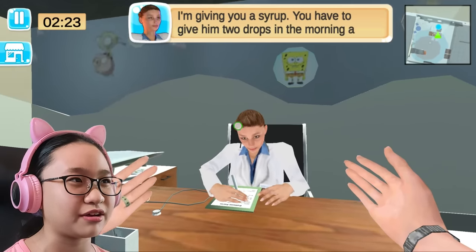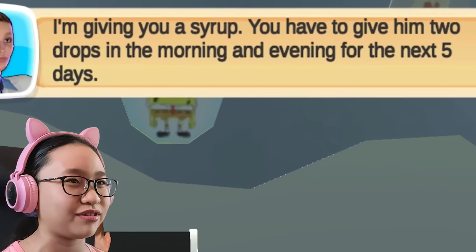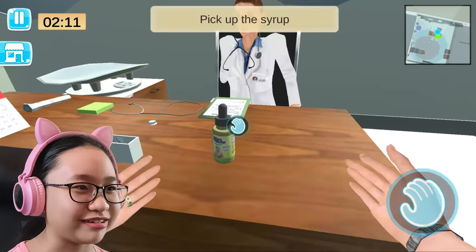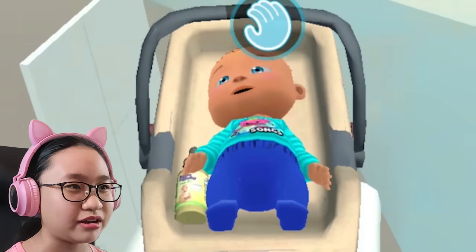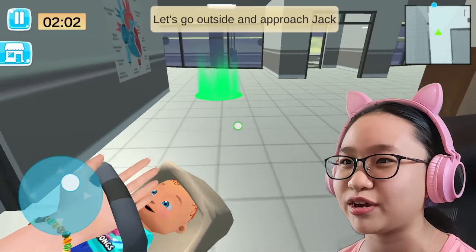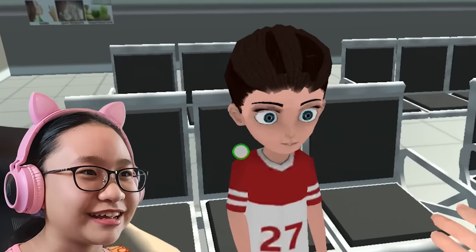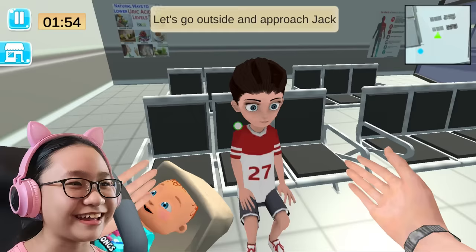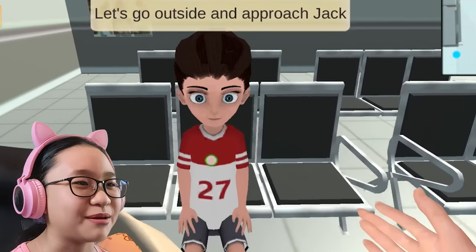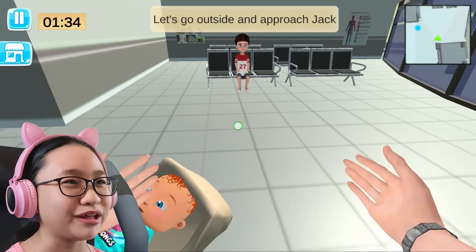I'm giving you a syrup. You have to give him two drops in the morning and evening for the next five days. Thank you, doctor. Pick up the syrup — where is it? Oh, there it is. Place the syrup in carry cot. Pick up the carry cot, let's go outside and approach Jack. Jack, did you get your eyes fixed? I hope you did. Let's see you blink properly. Can you blink? I don't think they fixed your eyes — I think they damaged your eyes. I think they just removed your blinking. Well, you can no longer blink now, Jack.